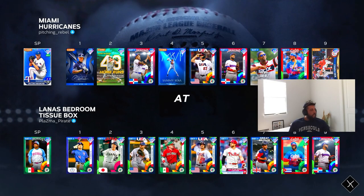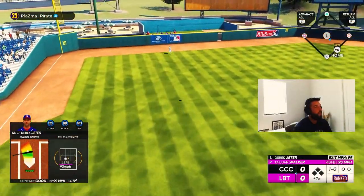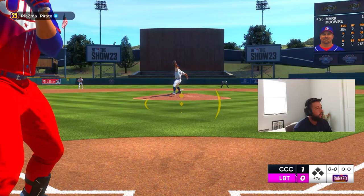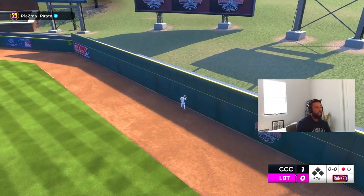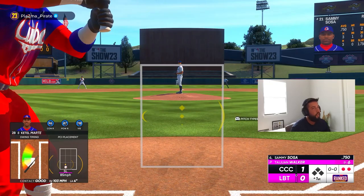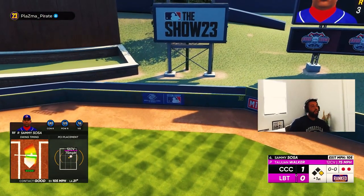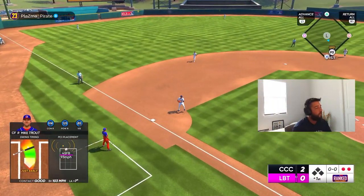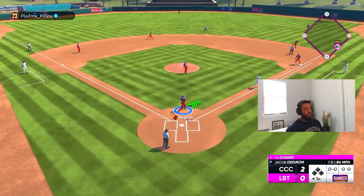Next opponent is Plasma underscore Pirate, he's got T.J. Walker on the bump. Derek Jeter with his first bomb, let's go Derek — fastball down the middle, we did not miss it! Mark McGwire hits it very far for being late — unfortunate line out right at him, that was a great swing. Here comes big Sammy — you can't throw that to Sammy, Sammy's second bomb, back to back bombs in back to back at bats, two nothing lead. We're seeing these pitches well now, getting our timing.